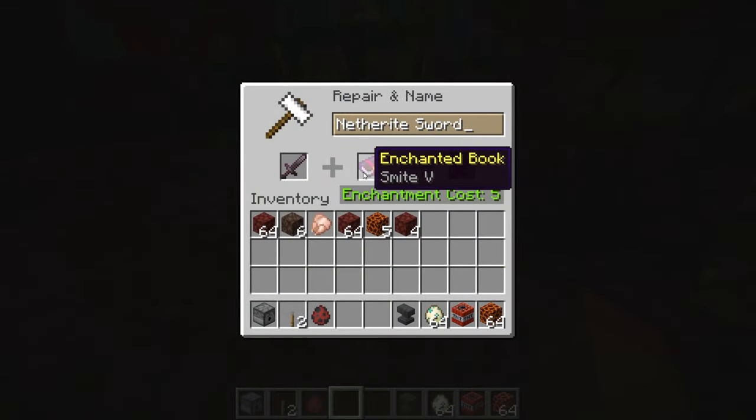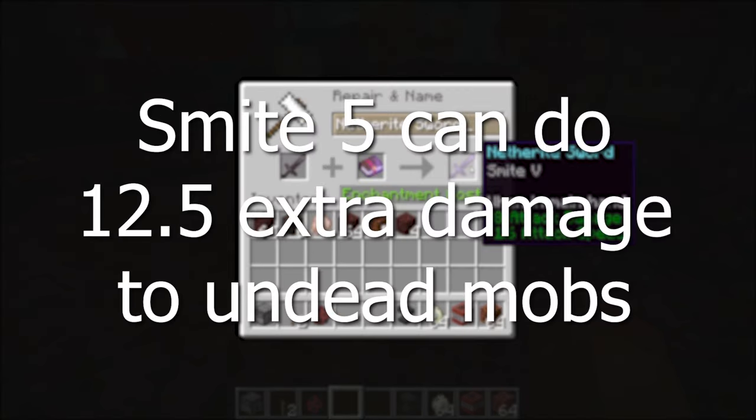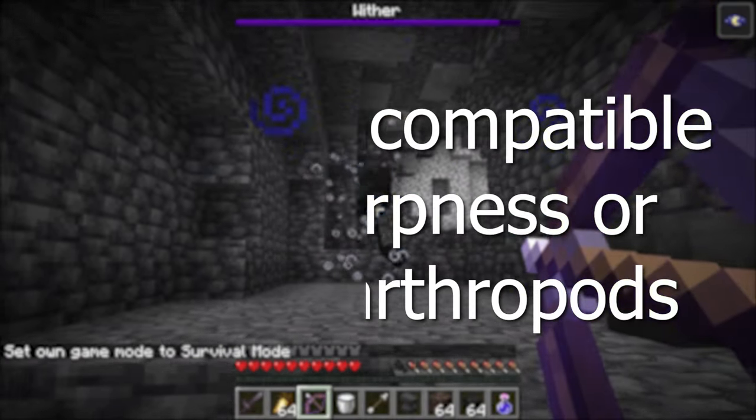The wither is an undead mob, so it is susceptible to the Smite enchantment, which is a sword or axe enchantment that can do 12.5 extra damage to undead mobs at level 5. Smite is incompatible with Sharpness and Bane of Arthropods.